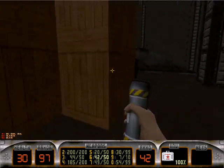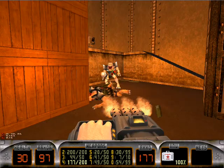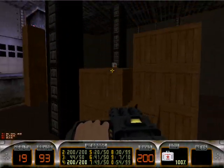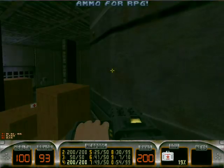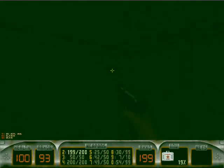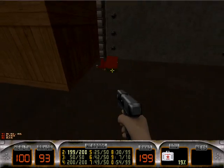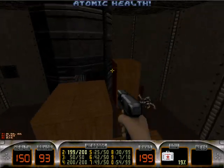I am not re-recording Derelict. God, no. Duke, cry! Cry more tears! I know it hurts! Jump over here for the RPG ammo. Fire down there. You can pick up shotgun ammo if you need it. And up here is the Atomic Health, so make sure you pick that up.